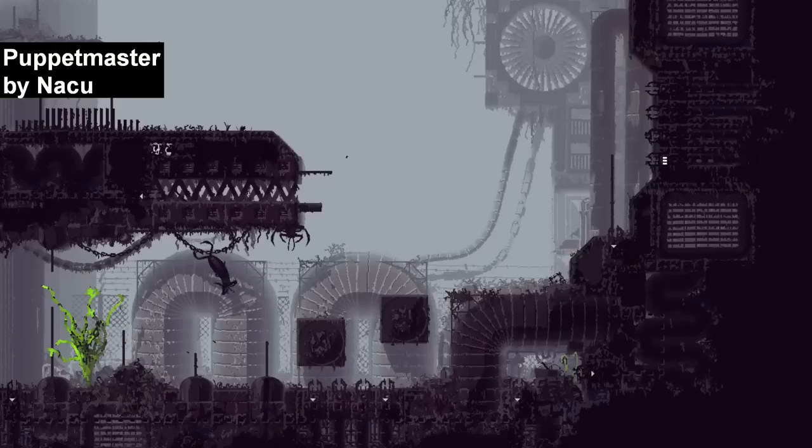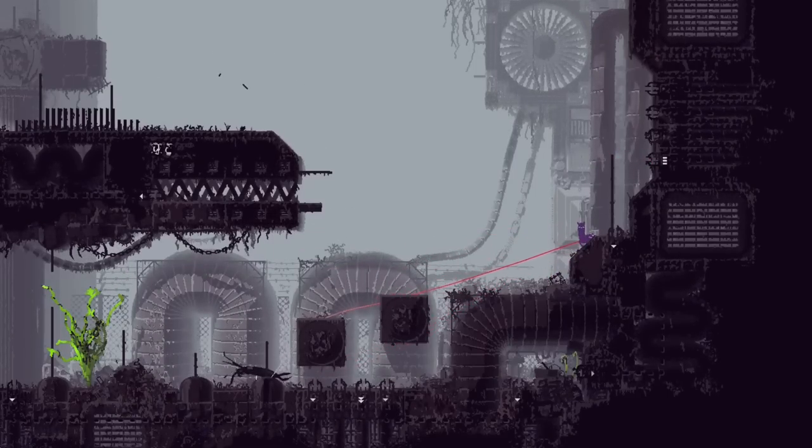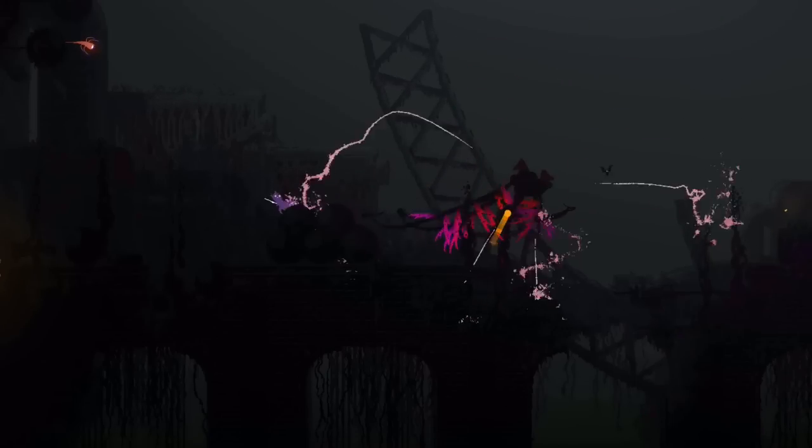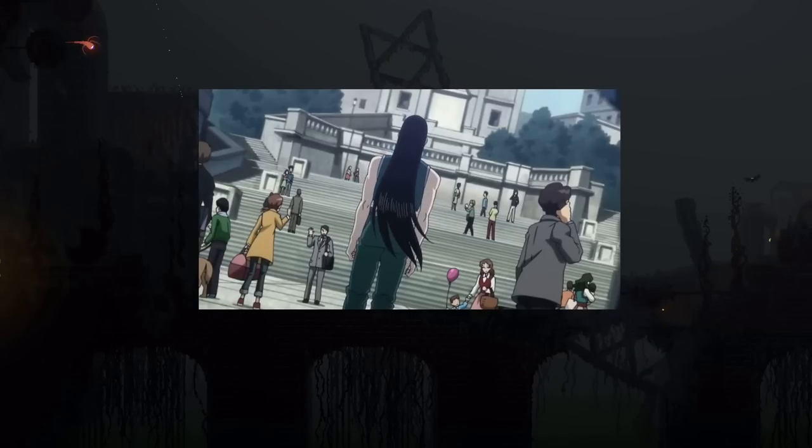Next up is Puppet Master by Naku, who is a big shot in the Rain World community. It allows Spearmaster to generate a new type of spear by holding the upwards key. Successfully hitting creatures with this spear allows you to control them, identical to how they work in Safari mode. It's basically like that one needle guy from Hunter x Hunter — he's scary.